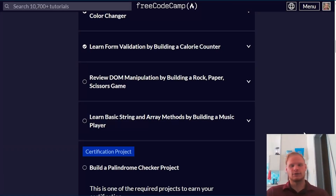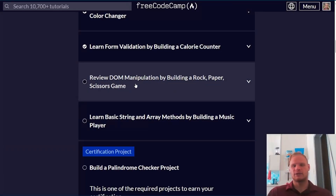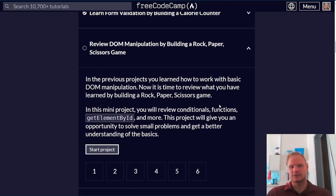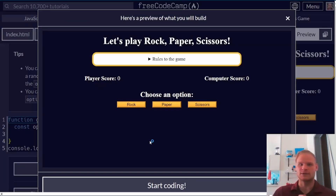Hello everyone, I'm Landon Schlangen. Today we are going to review DOM manipulation by building a rock-paper-scissors game. There are only six challenges, so it shouldn't take too long. Let's see what they have in store for us.